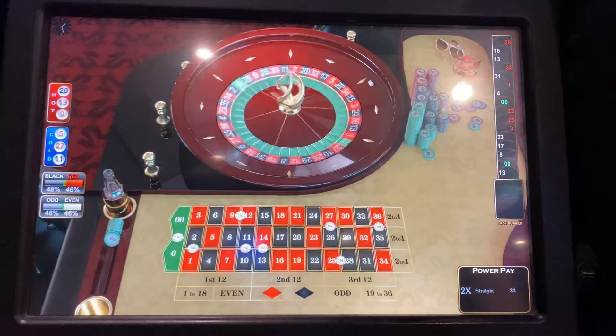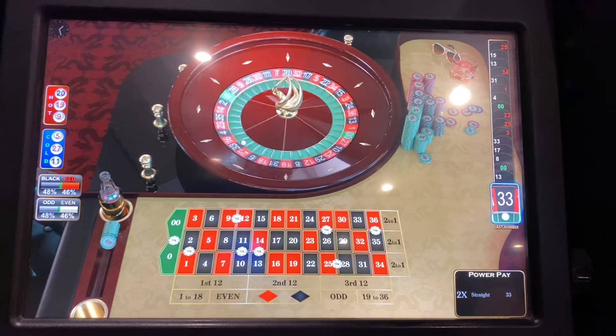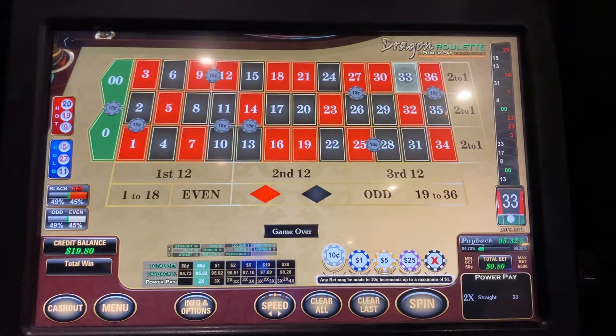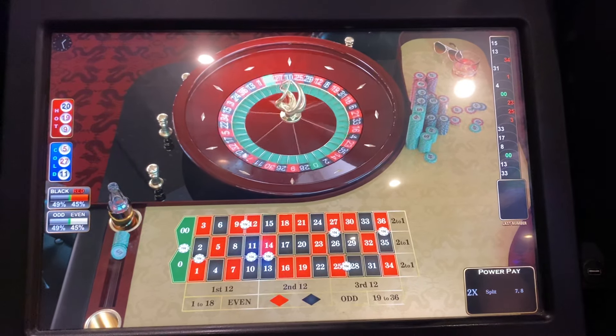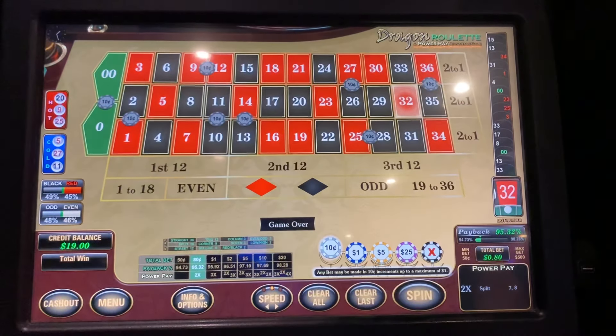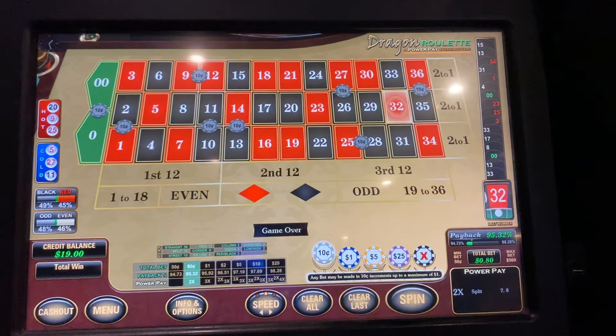Let's get a dragon hit guys — 33 again, no dice. That 33 is always there. This will be the second spin and we are eligible for the dragon pay, so that's why we like this setup as well. Nope — right next door again. That's two misses. Are we going to go for three again or increase? Let's increase.